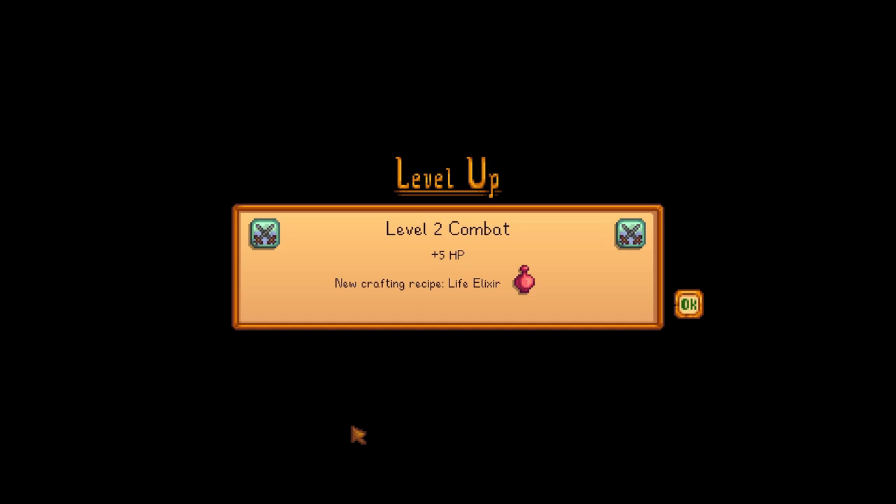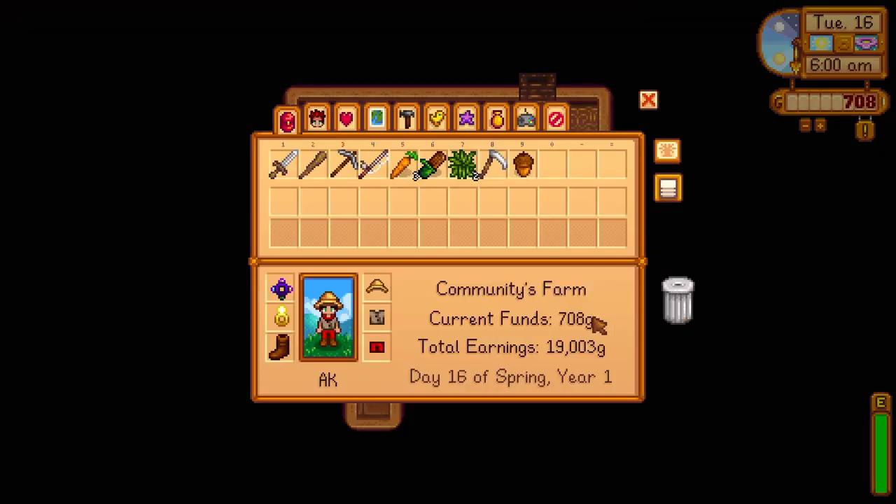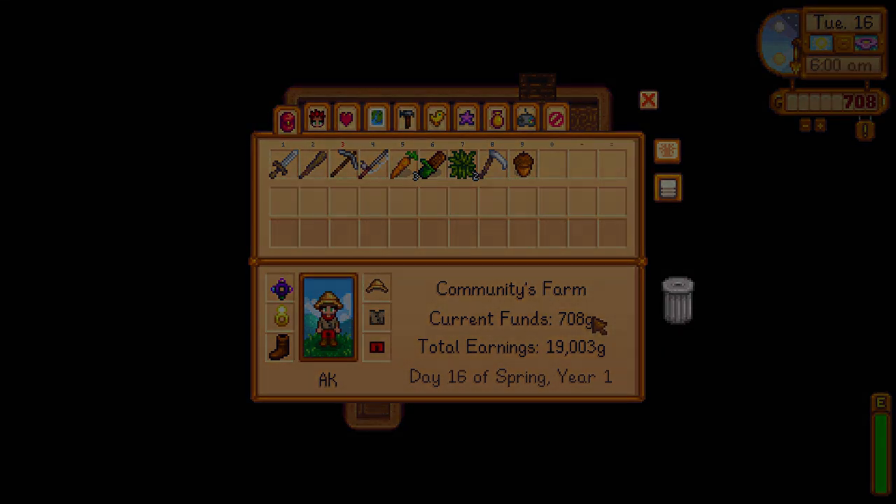Level 2 combat, plus 5 health points — great. We can craft the life elixir now. Would have been nice to get a mining upgrade, but not today. With that, folks, it's a sensible spot to end the episode. I want to thank you so much for your viewership. Continue to follow along with this playthrough series. We're about halfway through spring, just going to keep on keeping on in this casual manner. Let me know overall ways to make the playthrough experience better — longer videos, shorter videos, etc. About two days is roughly 45 to 60 minutes, which feels like a pretty good length. Do let me know your feedback and any other comments or thoughts on this playthrough series. Thanks so much for your viewership, we'll see you in the next video. Thanks a lot, bye.